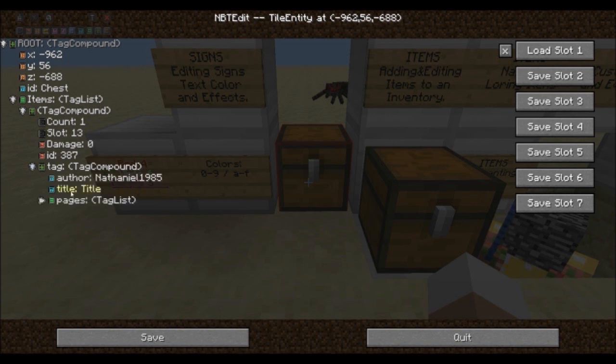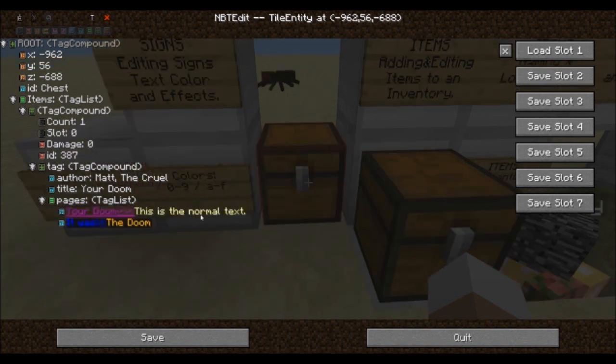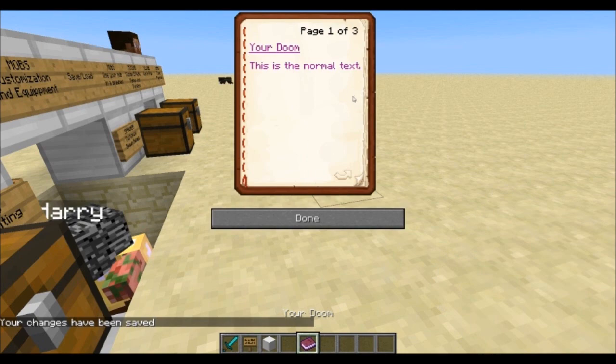Open up the section for your book and you will be able to edit the information. You can change the author, the title and the pages using the standard or customized formats just like with the signs. To add another page you can simply copy an existing page, paste it in the list and rename it to page 3. And there you have your customized book.